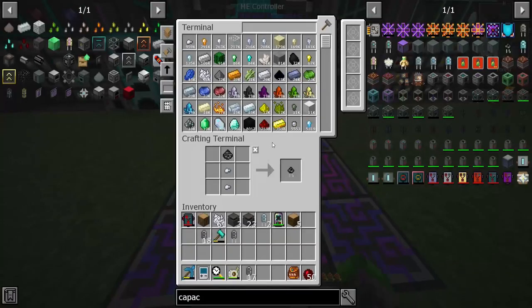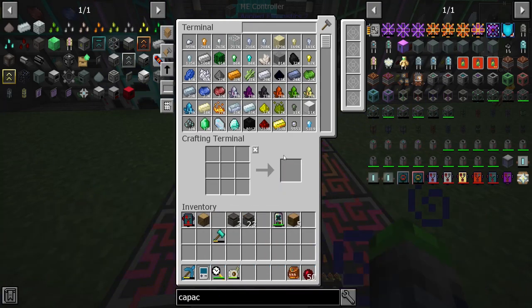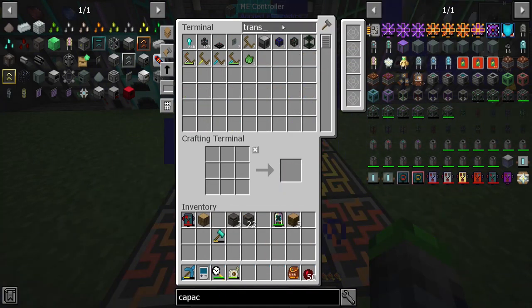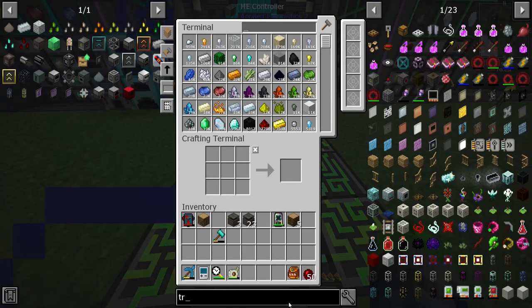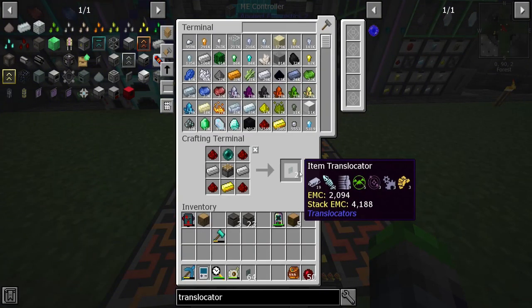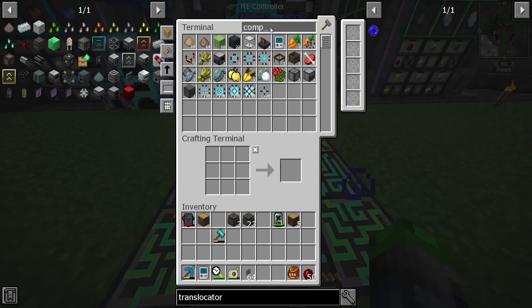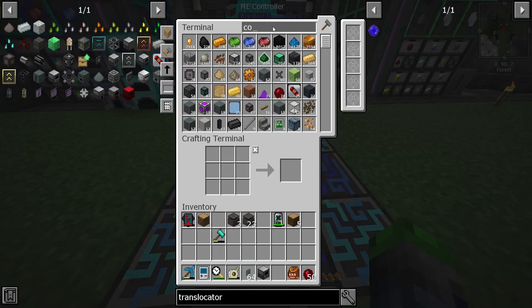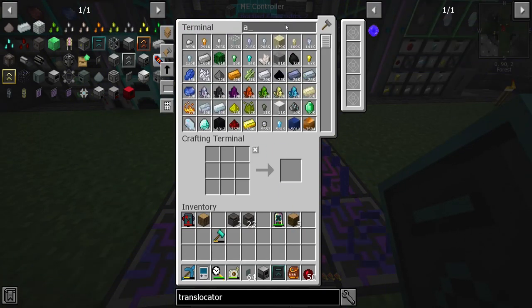On top of that we'll have a translocator — I hope we just have it go out one. Item translocator — whoops, made a full stack, oh well. And then we need a lot of ender chests too, so we need our compactor back out. Then we need our conversion kit going, we can make this a good one, and then we need augmentations. I'm sorry, I need to do this off camera — I'll be right back.